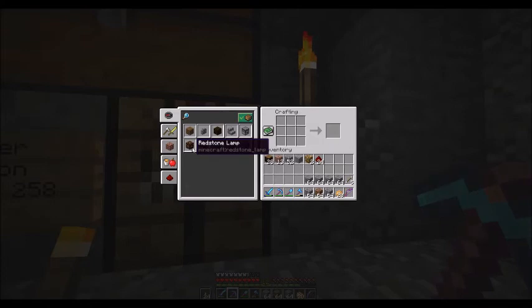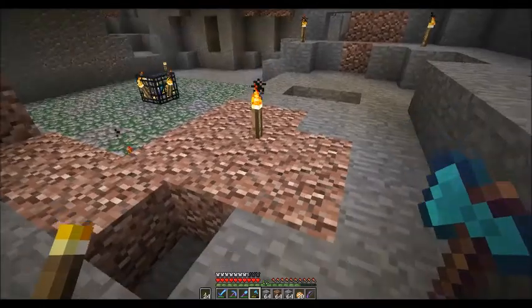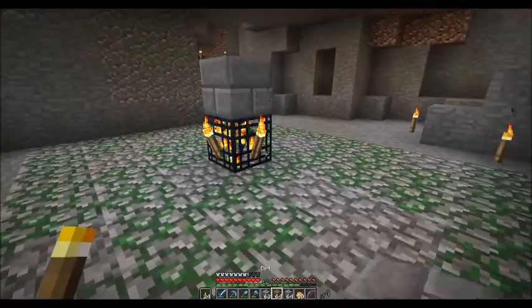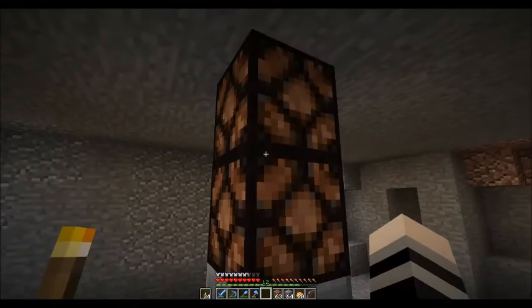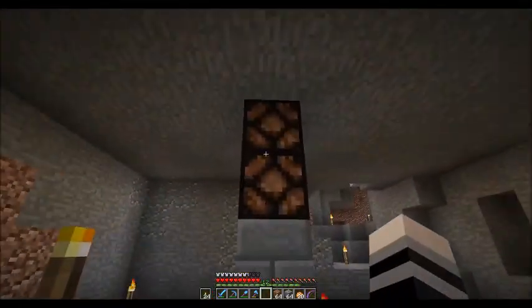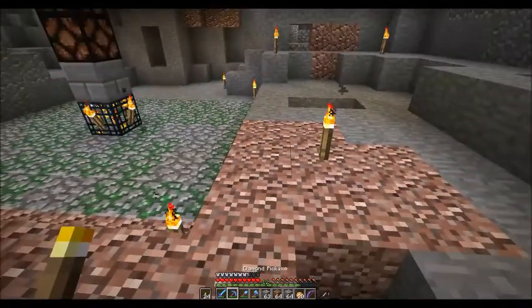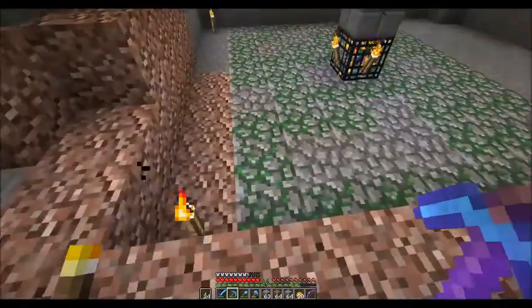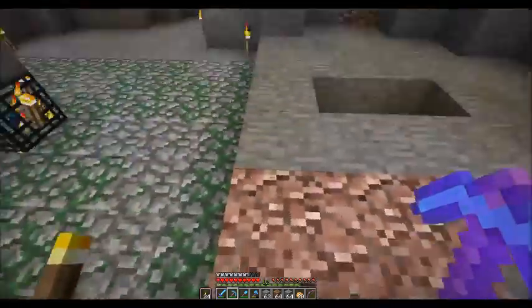One of the next things we're going to need is a redstone lamp — we're actually going to start working on a little bit of redstone here. To make a simple redstone lamp, it's just one piece of glowstone surrounded by four pieces of redstone dust; that gives you your lamp. Now we're going to take and place a single block on top of this corner, and place two redstone lamps on top like that. That will be explained shortly once we actually get up into the ceiling.